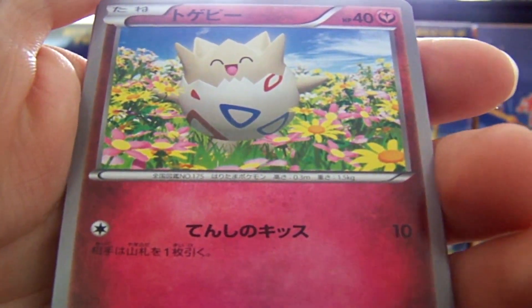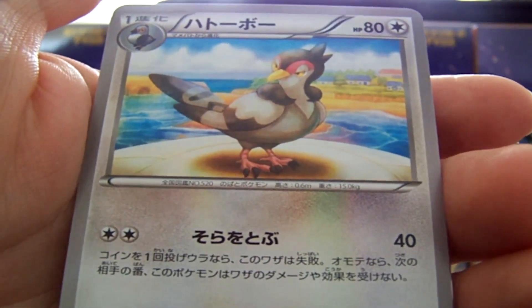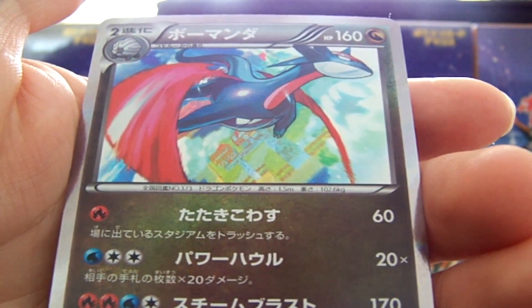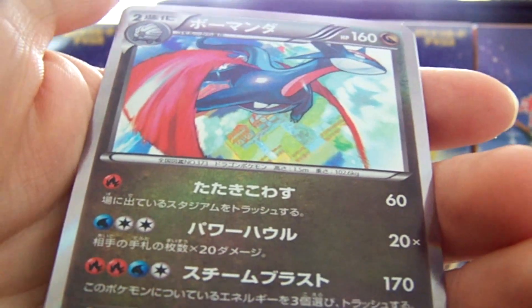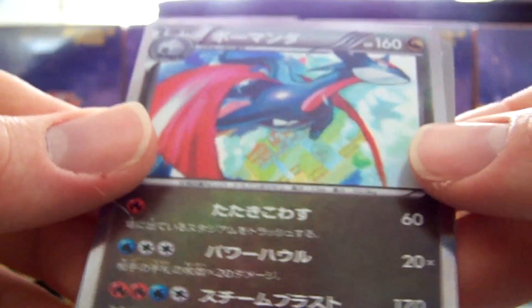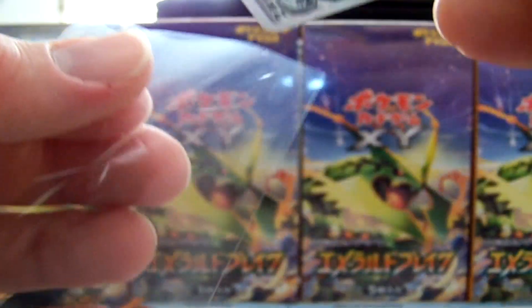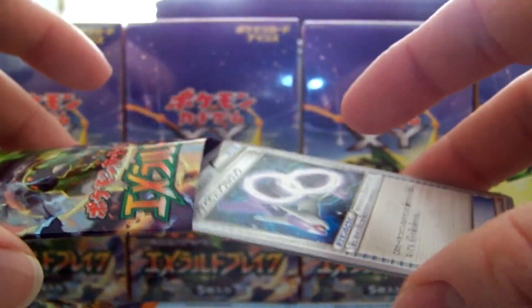We have a cute little Togepi, Gligar, a Tranquill, a Holo Salamence. I was pretty skeptical about this card — I thought the wings would look weird, but in person this actually looks really sweet, pretty gorgeous looking card. And a Mega Latios Spirit Link. Our EXes are going to be near the end of the box — that makes for a pretty good ending.